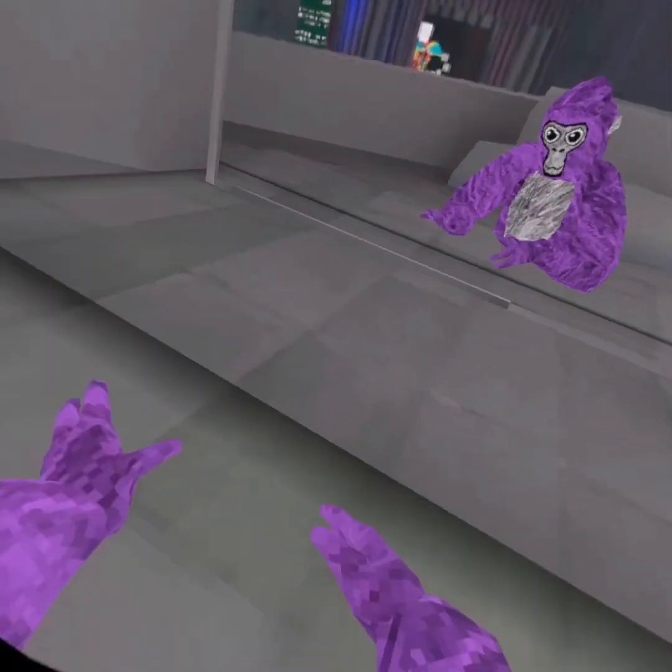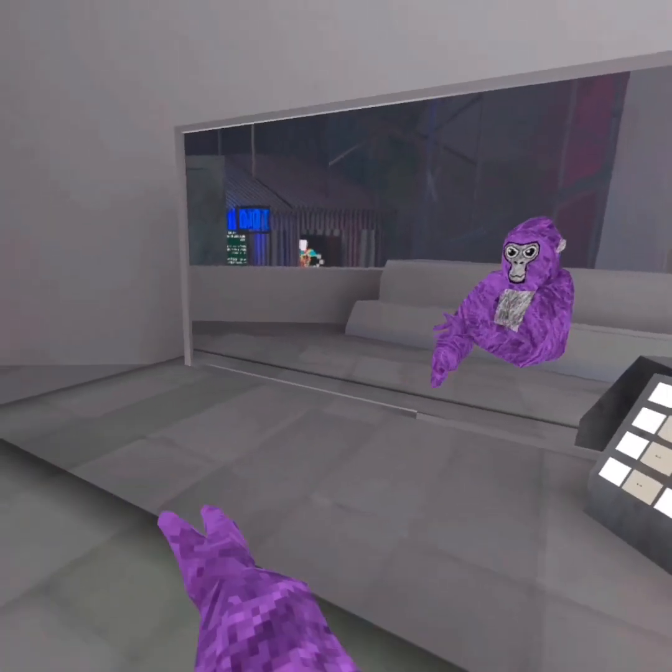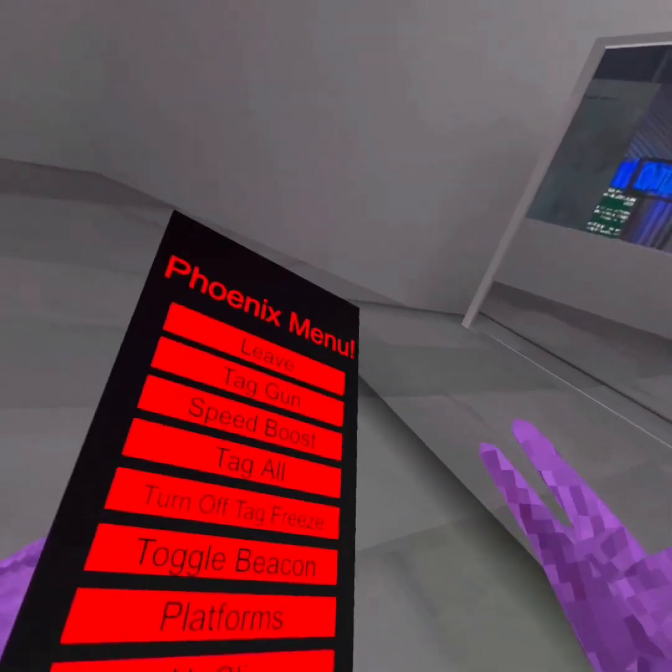Turn Off Tag Freeze — basically when you get tagged you can't move, but if you turn that on, you can just move instantly. If you get tagged, or if you're it, you can move.